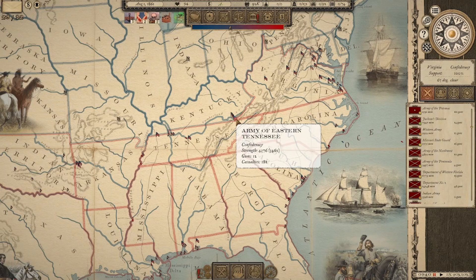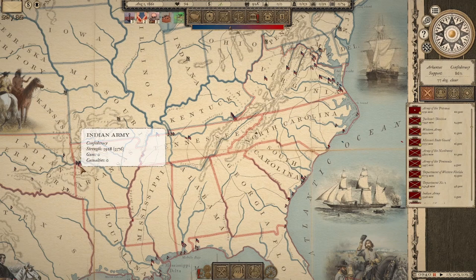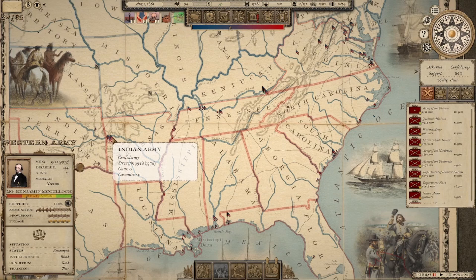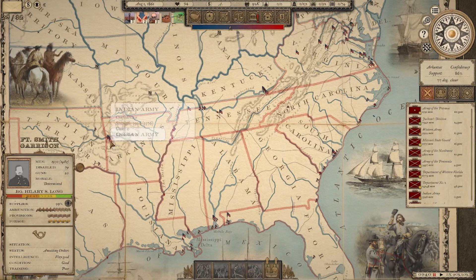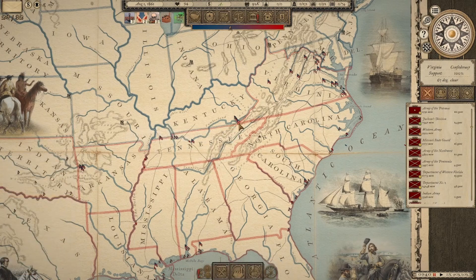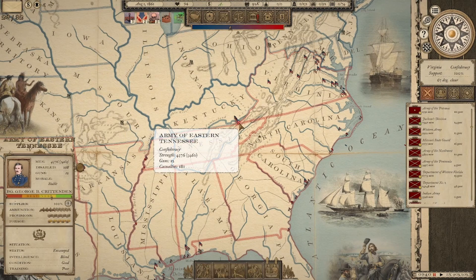The last episode saw a major defeat around Springfield, with us pulling our forces back to Fort Smith to recover. Those are still in fairly beat-up status — readiness is not that good at all. On the other hand, we did have Crittenden and the Army of Eastern Tennessee hold the Cumberland Gap against Don Carlos Buell and score a pretty decent victory there.